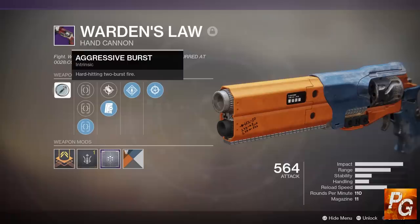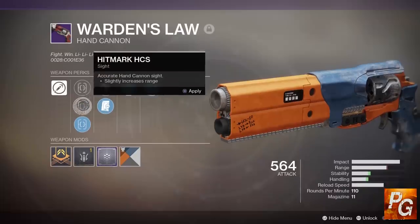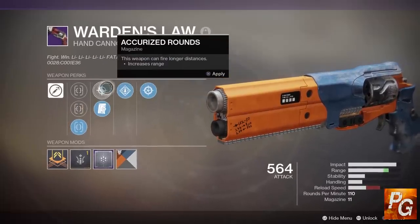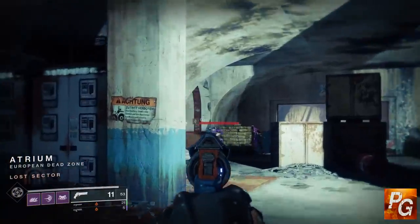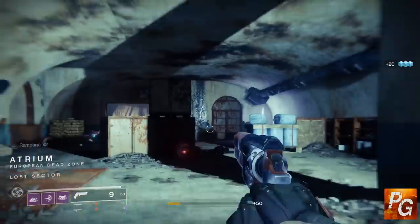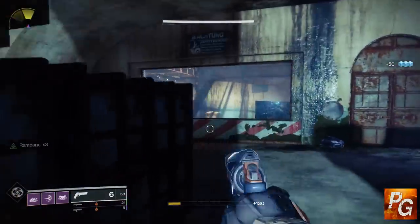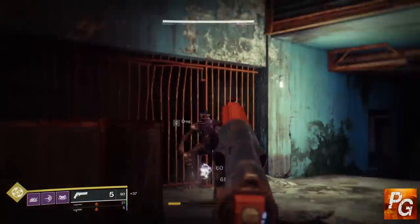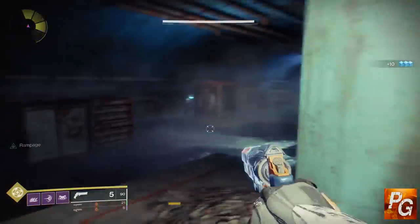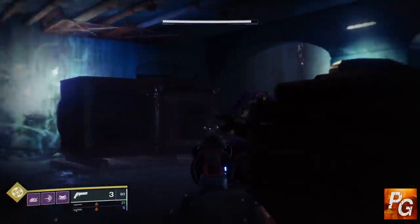Taking a closer look, you can see it comes with Aggressive Burst — hard-hitting two-burst fire, meaning it fires two rounds each time you pull the trigger. But this is not like Crimson which has a three-round burst; this fires the burst so fast you don't even notice two bullets coming out. When you hit precision shots you just see one crit number, but when you hit an enemy in the body you can see those two numbers. When hitting consistent precision shots it's basically like a normal 110 archetype hand cannon.